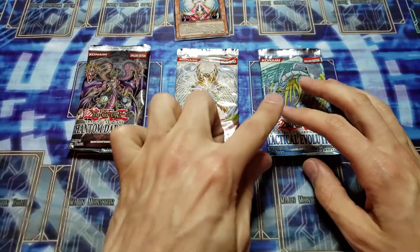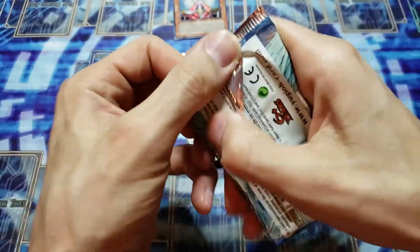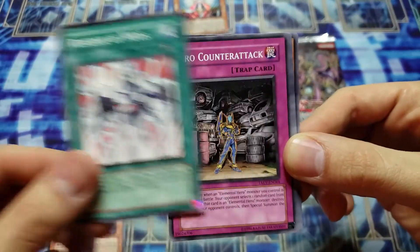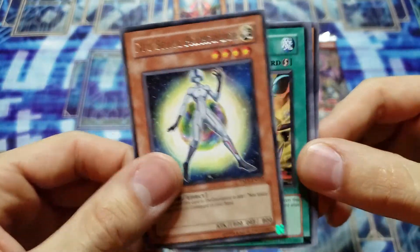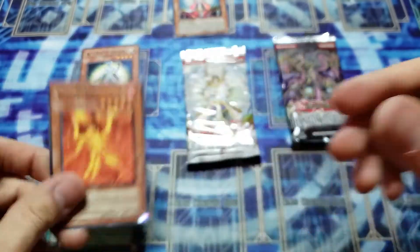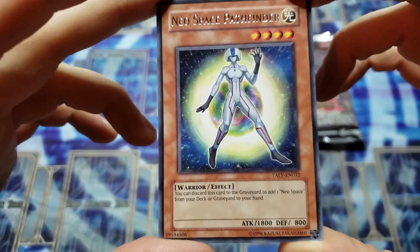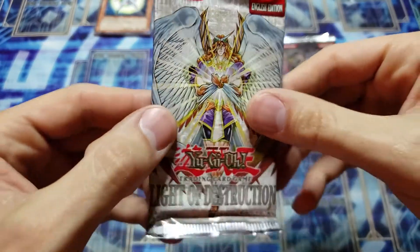Let's go ahead and open these up in order. I'm going to start with Tactical Evolution — let's see what we can pull. In my first booster pack we have Venom Boa, Reverse of Neos, Hero Counter Attack, Neo Space Pathfinder for a rare, Flint Missile, Venom Cobra, Amulet of Ambition, and King Pyron. Not bad — got a Neo Space card. The Neo Space Connector: discard this card to the graveyard, add one Neo Space from your deck or graveyard to your hand. Not bad, and it's not once per turn.